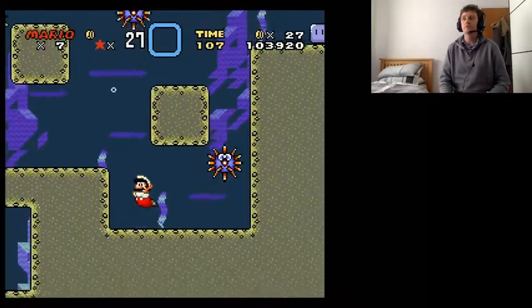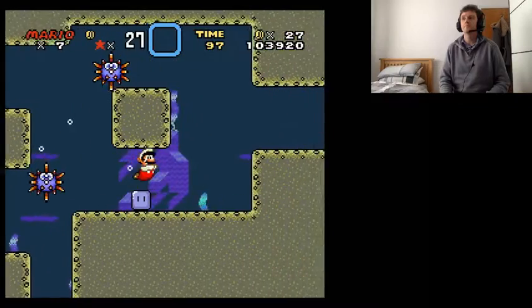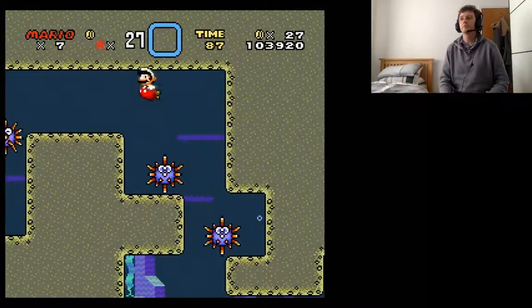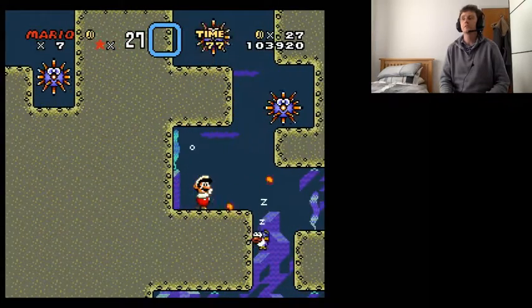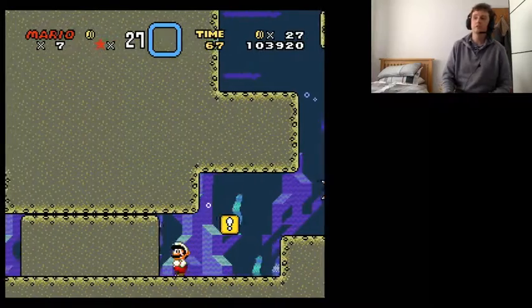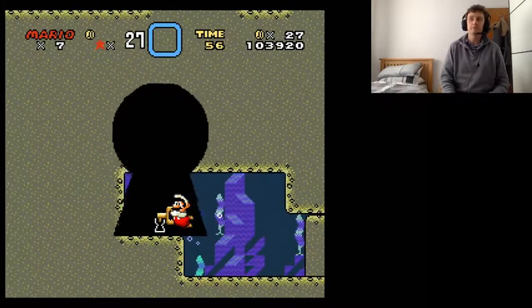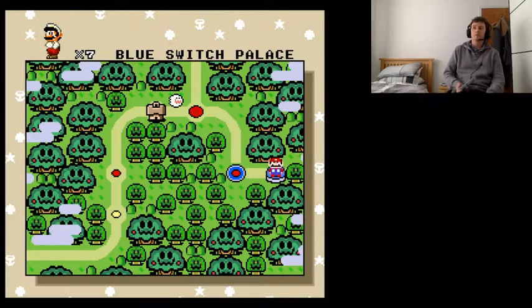We could fly through this level. I may or may not have missed it - I think I have actually, because this is right at the end of the level. Nope, there it is. Notice that part of the wall is actually in the background, not the foreground. And there we go - it goes off to the side here. And voila! That's how you get the Blue Switch Palace. It's actually on this side, not the left-hand side.